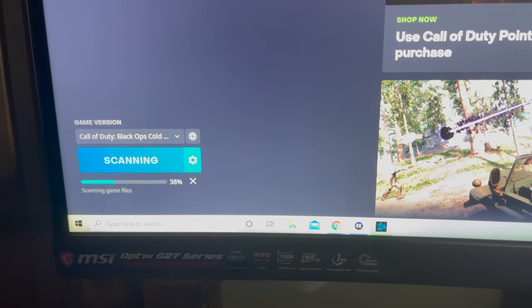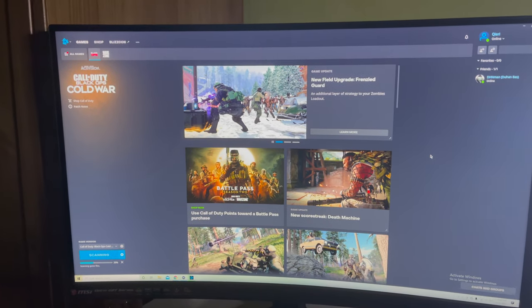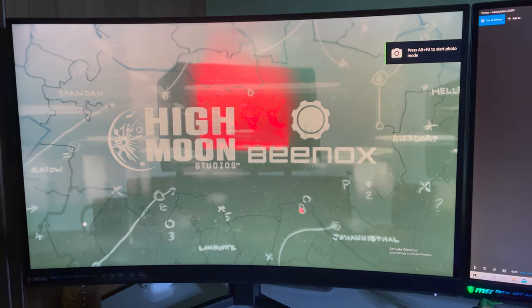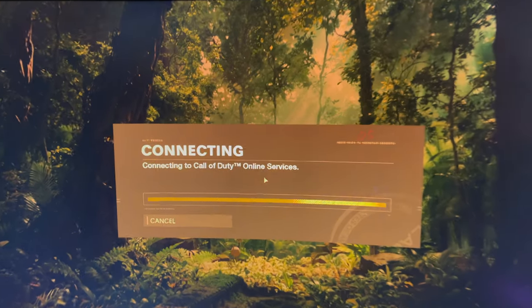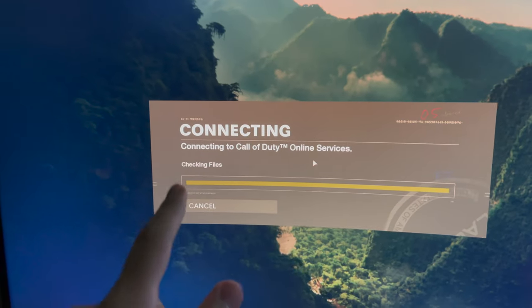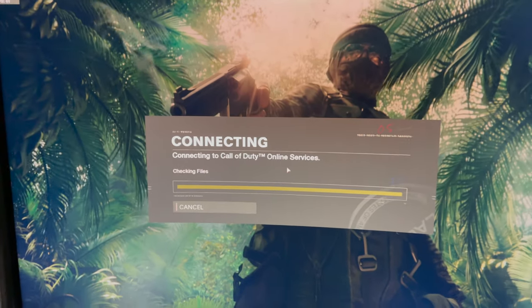Once the scan stops I'll show you that it actually works — it doesn't take that much time, about five to ten minutes max. Once scanning and repairing is done on Cold War, you should see 'Checking Files' on screen. If you see that, it worked out and you can now log in and join online.